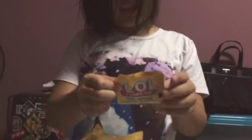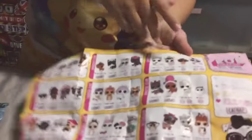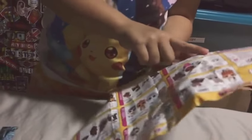Here's her poop-a-scooper, and here's her bottle, and here's the collector's guide. We have Dollmation from the Glam Club. This is for the Glam Club. She just spits all color change.